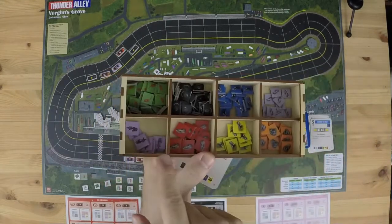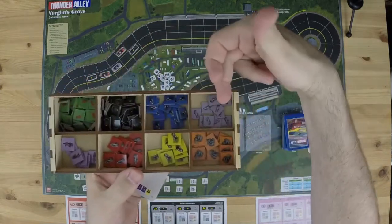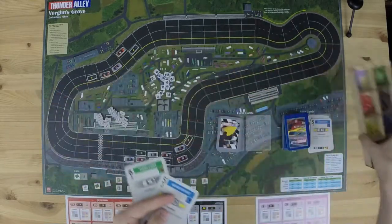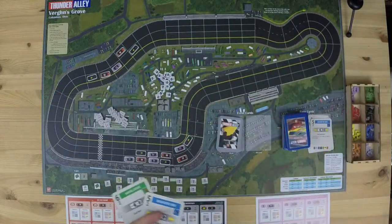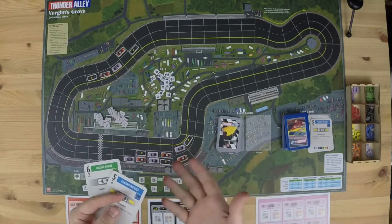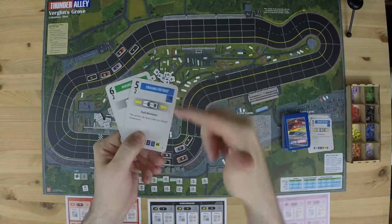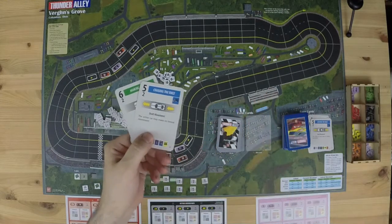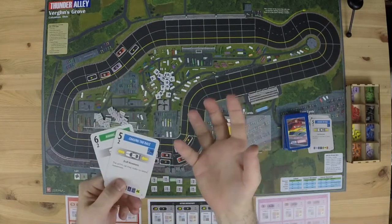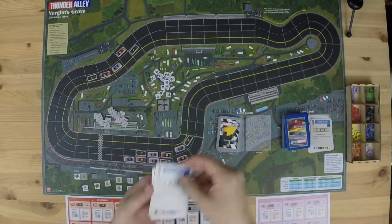There are eight different colors of damage tokens and two different sizes. The small tokens are temporary damage that you can get rid of by pitting. The large tokens are permanent damage that cannot be removed during the game. Damage is not good — too much damage will slow your car down, and if a car accumulates way too much damage it will have to retire from the race. Cards also show the type of movement, with four types, indicating whether other cars move with you, plus any special rules.